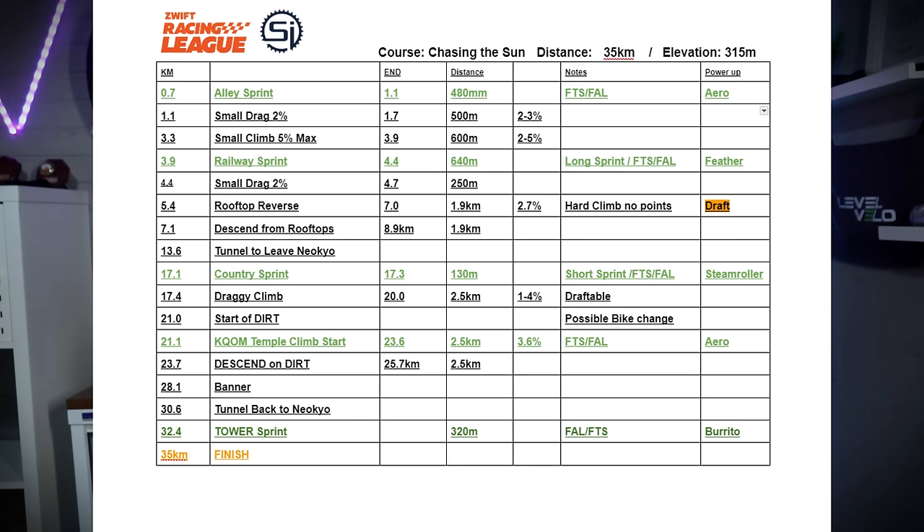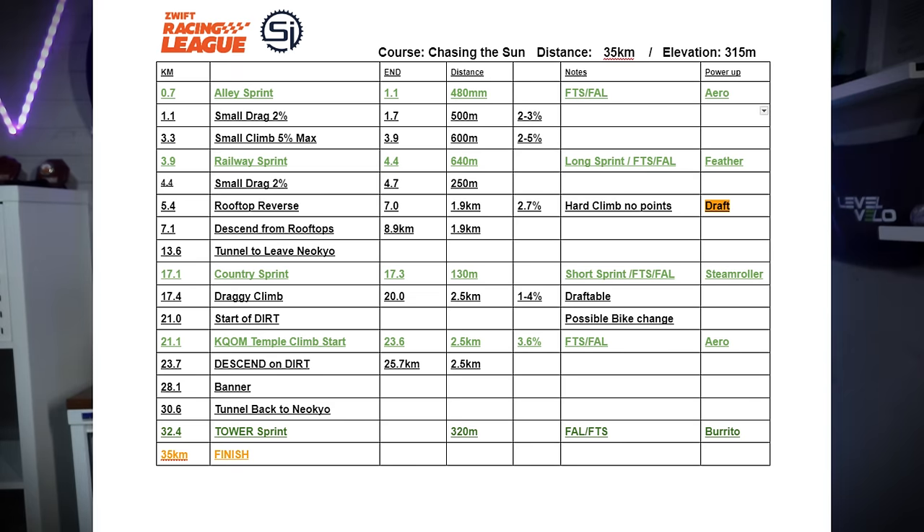At the alley sprint, you're going to collect an aero, which can be used on the upcoming railway sprint. At the railway sprint, you're going to collect a feather, which can be used on the rooftop reverse climb. At the top of the rooftop climb, you collect a draft, which can be used on the country sprint. Remember, it's not the full rooftop segment, so there are no points through that rooftop banner. On the country sprint, you are going to get that steamroller to use on the Temple KQOM, which could be make or break for some people, and it will be interesting to see where people drop the power-up to make those attacks.